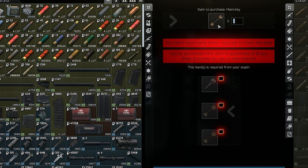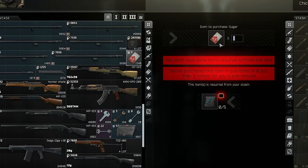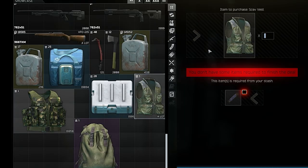Moving on to Jäger — there's a new Marked Key barter where you need every Reserve Marked Room Key. What you can do is use each Marked Room Key on Reserve until it has one use left, then make this barter to get a little more profit out of it. There's also a new Sugar barter where you need five Emilia Croutons to get one Sugar.